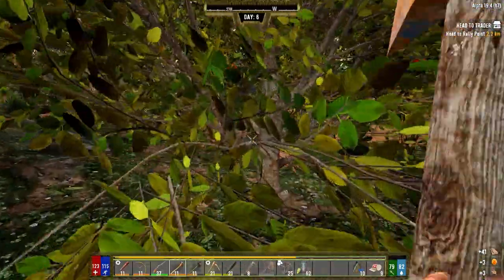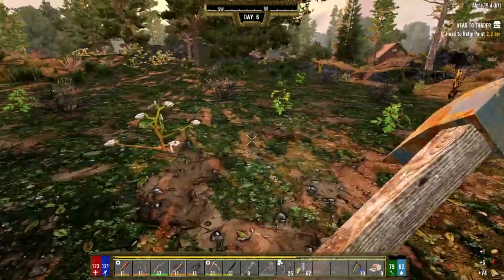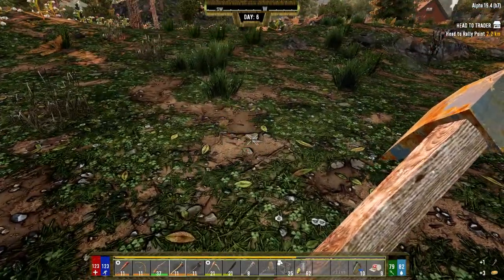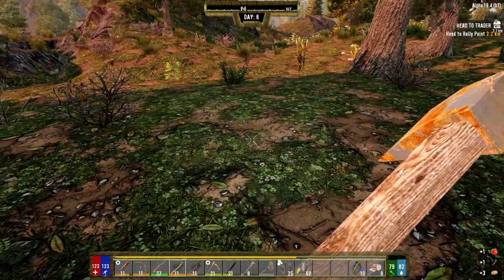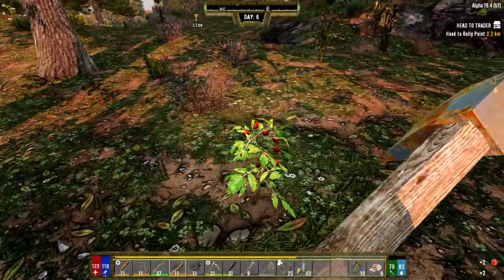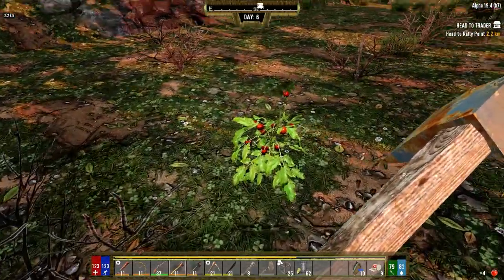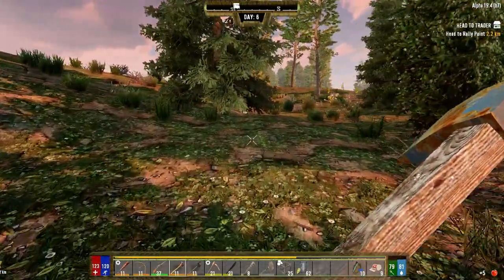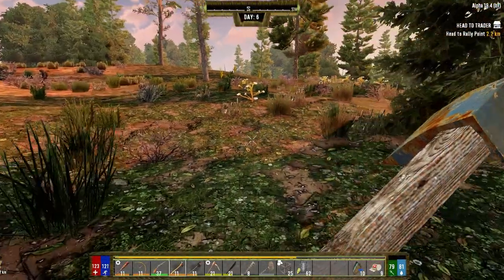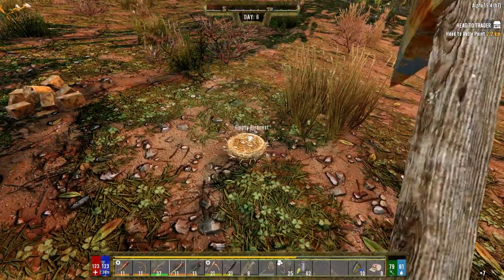We need potatoes — I've got to get a potato seed going so we need to find some. There's one right here, one right here, and there's three. We've got one at home — that'll give us enough for a seed. We can plant it now. And I should be able to make tomato juice as well — I think it's four tomatoes and one thing of water. Before I forget, I was going to make the seed now just so I don't accidentally use them making food. Grab some more feathers — there's one over here.